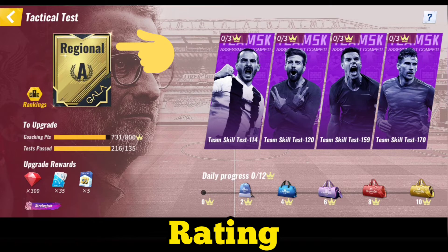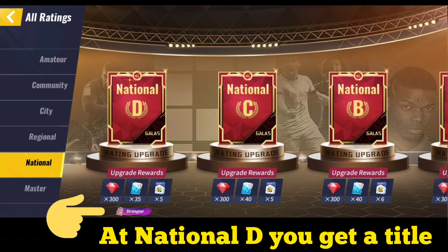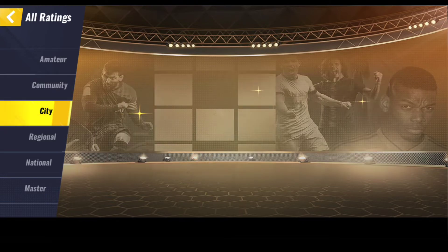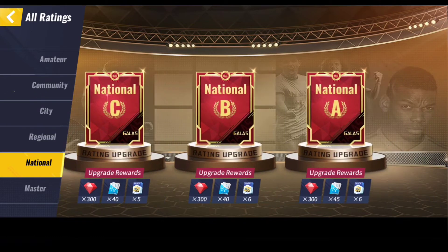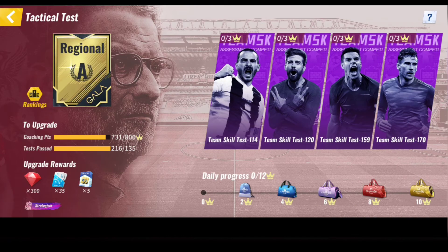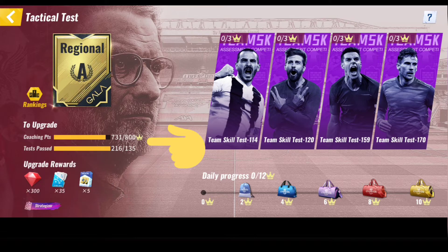Next we look at the rating. Rating is a place where you can collect a lot of gems and senior system skills as you progress through it. When you reach National D you will get the title of Strategizer. You start off as Amateur and can work your way up to Master. It shows you how many coaching points and how many tests passed are required to upgrade to the next rating, as well as what rewards you will get.